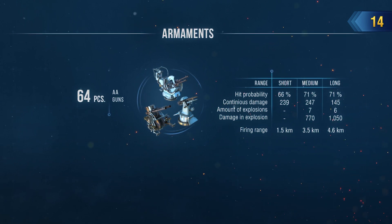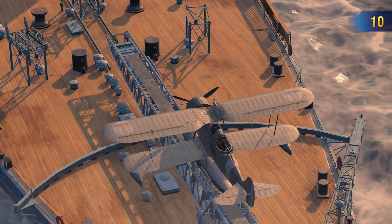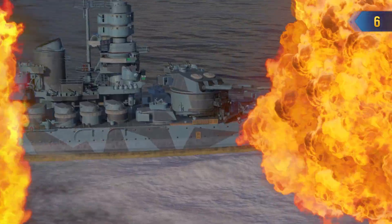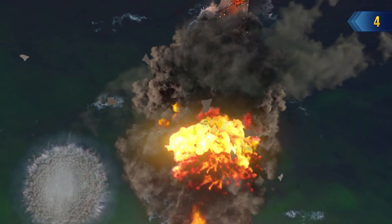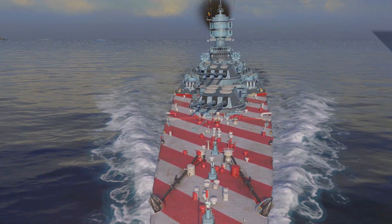In battles which involve aviation, it's important that Roma keeps the company of allies with good AA defenses. This Italian battleship can significantly change the outcome of battle, provided she has solid protection against airborne attacks.